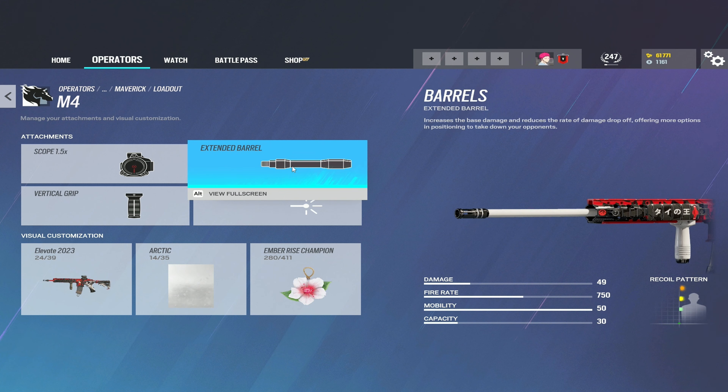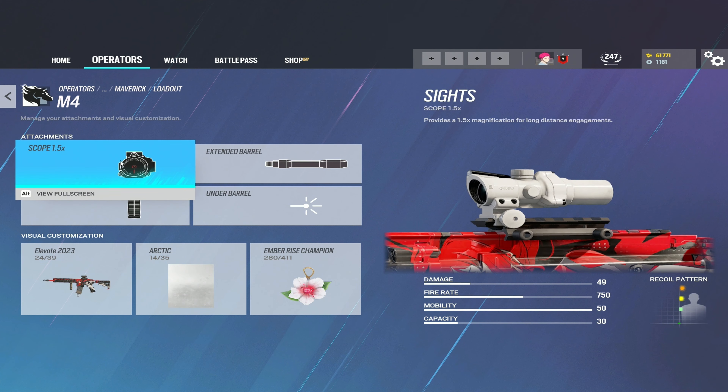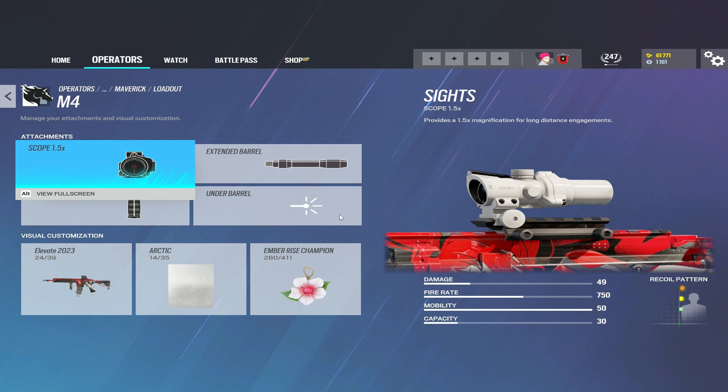The real choice is the M4. The M4 with extended barrel does 49 damage, and that's going to 3-shot anyone in the game, including a rook-wearing armor. What I run is the vertical grip, the 1.5, and the extended barrel. As for sights, you have the 1.5 and a 2x, so some people are more comfortable using the 2x, but any of these are going to do, because this gun is a laser.